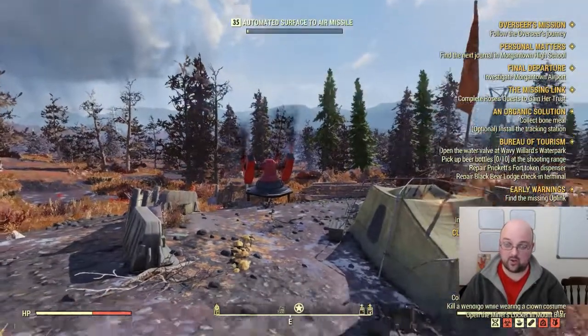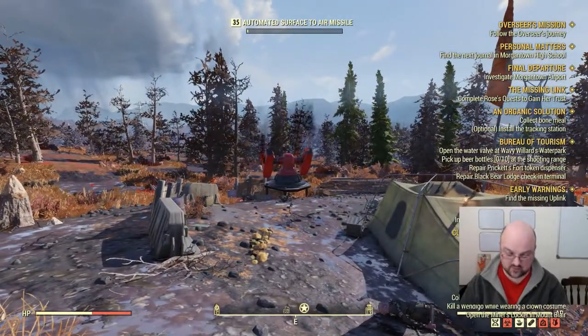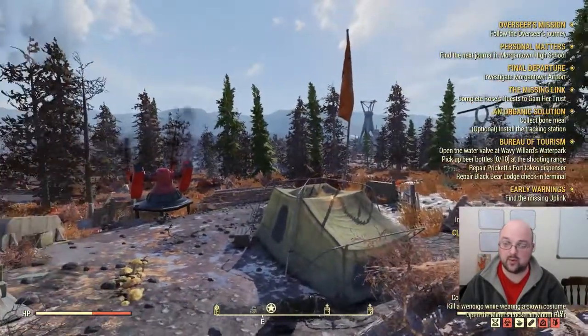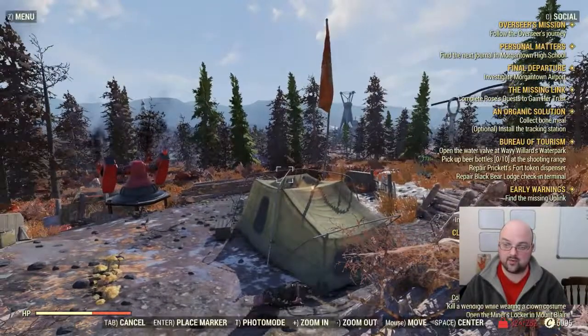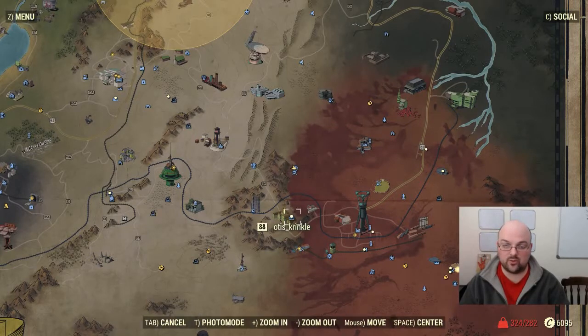Now in this particular area it is a high-level area and scorch beasts do spawn quite often. However, right next to us there is the automated surface-to-air missiles which do quite well at taking them down — just keep repairing it until it kills them for you if you are too low to handle it yourself.